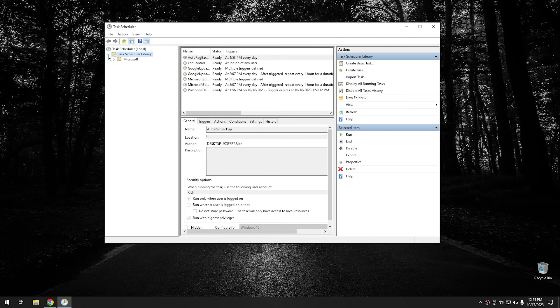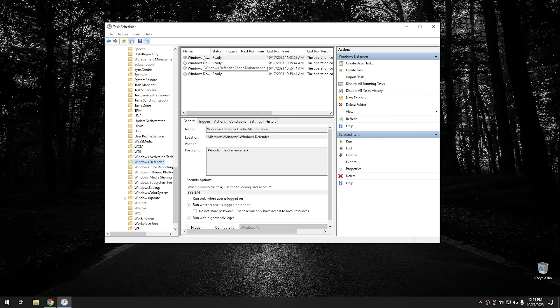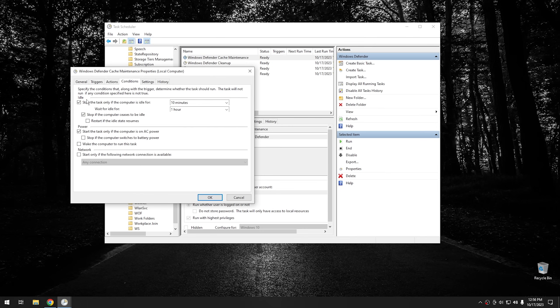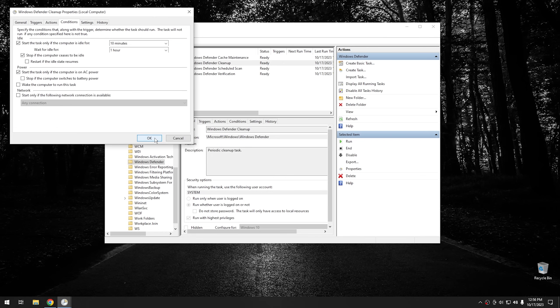One thing I'd recommend is changing the way Windows Defender works when it's scanning files. From task scheduler, open up your task library, go into Microsoft, then Windows, then scroll down until you find Windows Defender. It should all be alphabetical. You're going to have four settings there. The scheduled scan is the one we really want to pay attention to. Double click on it, go into the conditions tab, and make sure it says 'start the task only if the computer is idle.' Also make sure 'stop if the computer ceases to be idle' is checked, then hit OK. Do this for all the different tasks that Windows Defender is running.